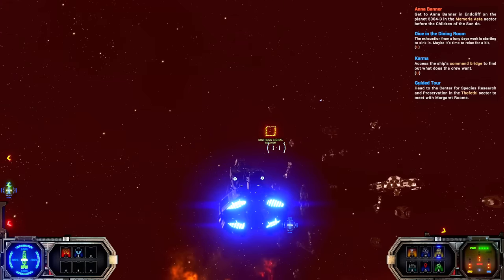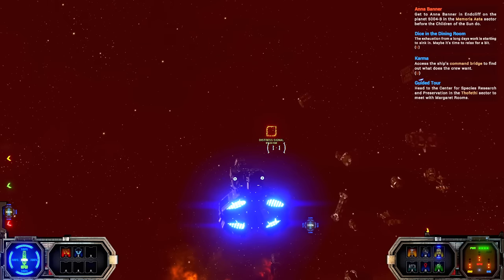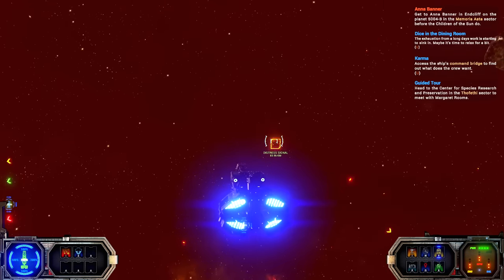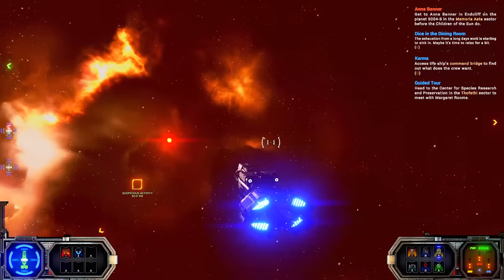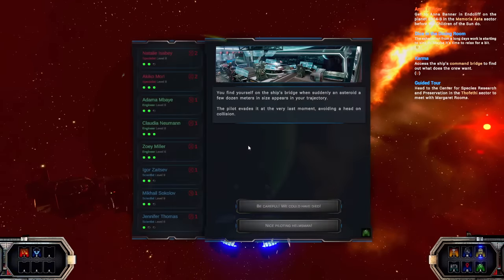Anything can happen at a distress signal — it's effectively a self-contained little storyline, or maybe you'll just get there and it'll be a fight. You never quite know. About half of them seem to be storylines, some of them very, very good. There have been two or three that I liked a lot — I showed up for a distress signal where it was six or seven pages of reading and making some dice rolls, and I really enjoyed the writing and the storyline. That's a thing this game knocks out of the park.